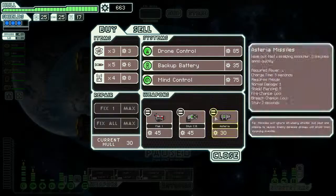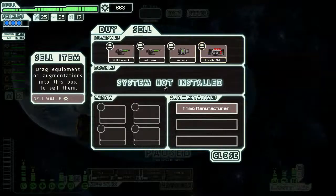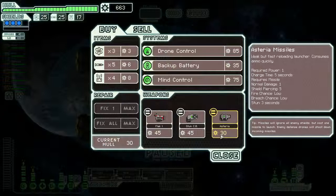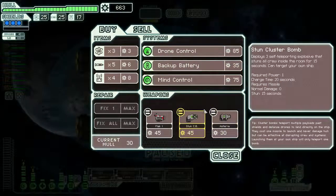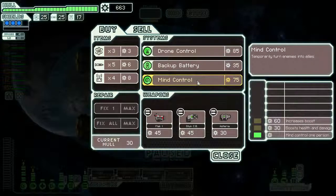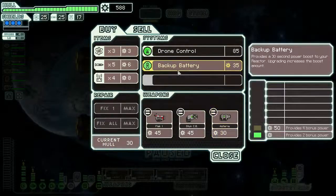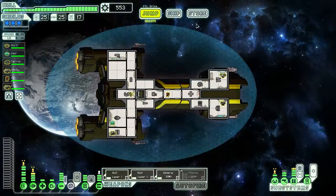Not really a lot at the store. They do have another missile launcher - that's cool. I was considering trading out my flak missiles for another Asteria missile and having two very fast missiles, but I don't think that's going to really help me. So all I can do is stock up. I'm going to get some mind control and a backup battery because it's cheap and I might be able to use it.